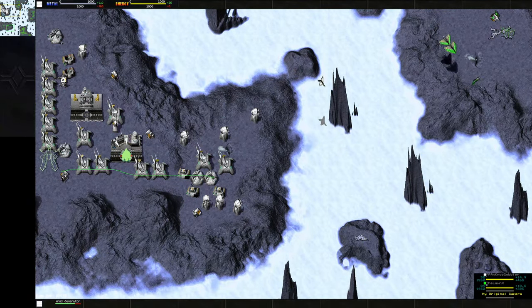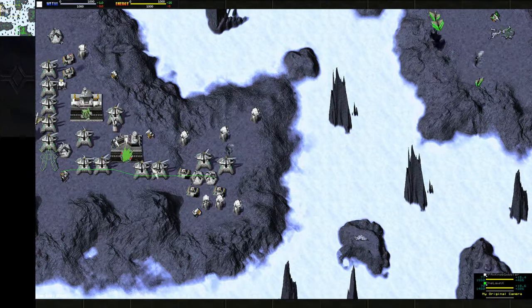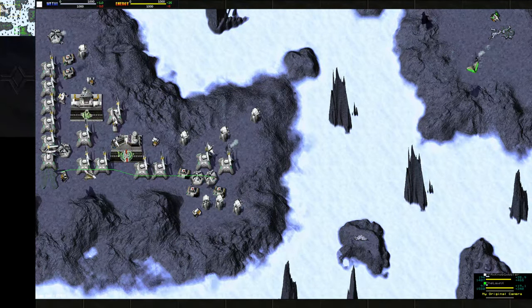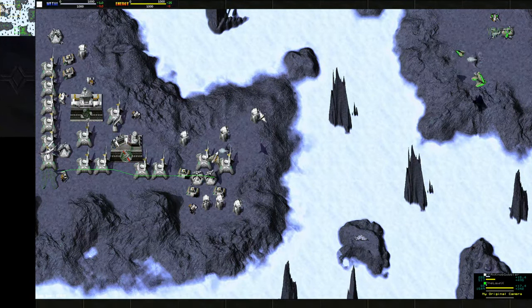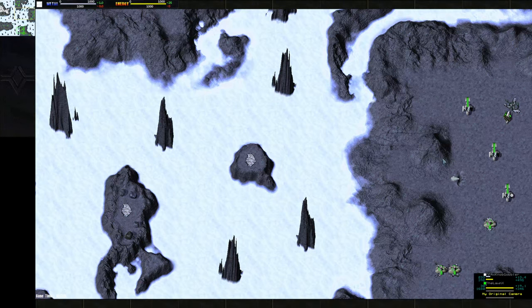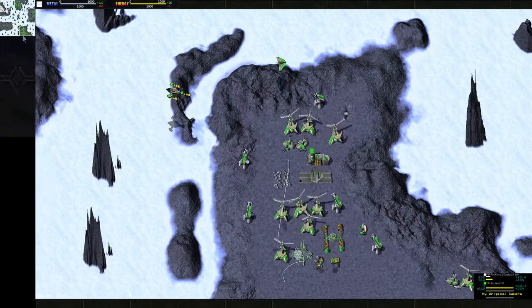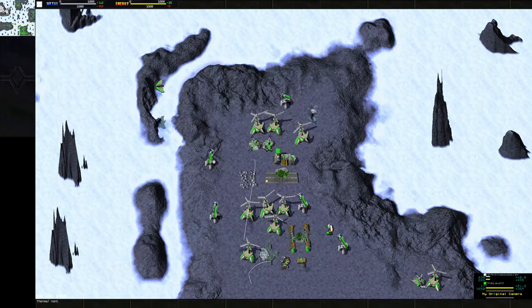So Nob — curious to see what he's gonna do with this advanced air. He's on one island, this is not looking good for Nob. Okay, he's just gonna go for vamps. Maybe he's gonna do rapiers and go for a snipe, or use rapiers to clear the missile turrets on the island, because they actually do pretty well against the missile turrets. Especially because three missile turrets isn't gonna stop a group of rapiers. And nobody's building their geothermal vents.